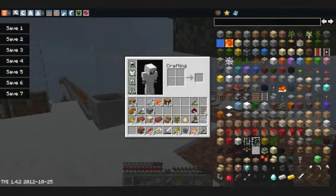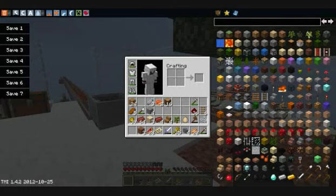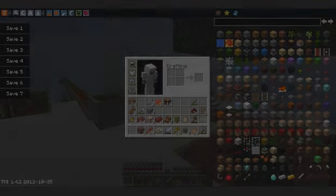Right around when 1.4.2 came out, I installed the Too Many Items mod. For those not familiar, it basically gives you a creative-mode-like item menu that you can use anytime in survival. In multiplayer, you have to be the admin to use it.